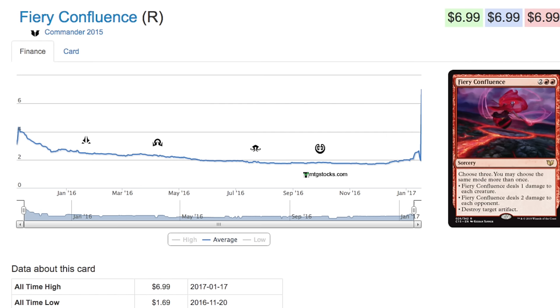My gut feeling tells me that the other confluences are good pickups if you can trade for them — not the red one, the red one has already spiked in price. They have unique abilities that are very fun in EDH, and the key here is that you can pick the same mode, so it gives you so much flexibility.